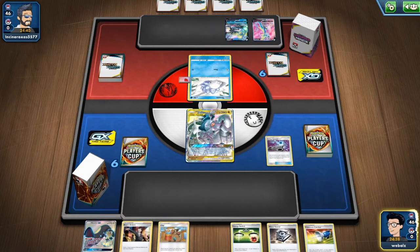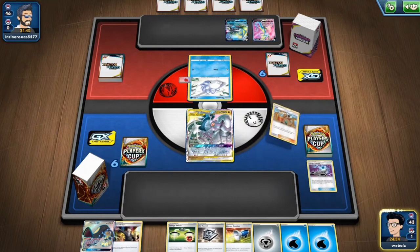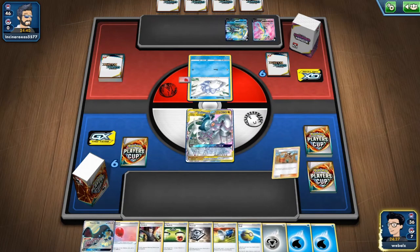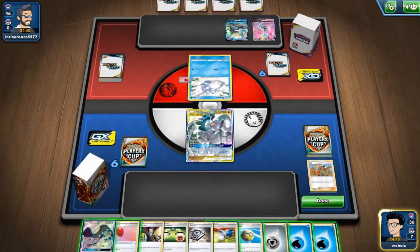We start with energy spinner, getting ourselves 2 water and 1 metal energy off the deck. Playing the Clay — it's also okay if just an energy would get discarded since we have the marble in hand. We discarded the boss, not too great, but since we have other GX we can get that back.